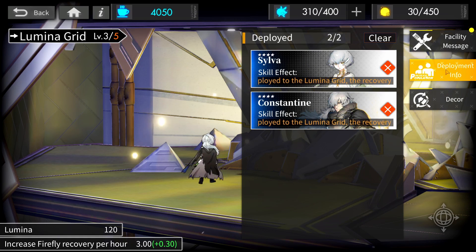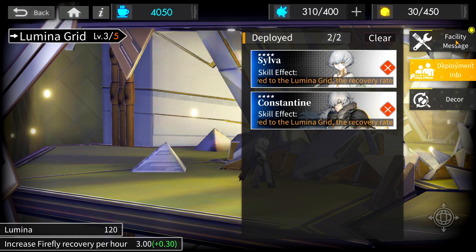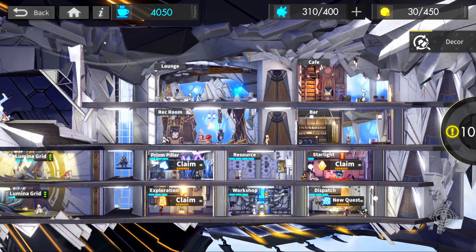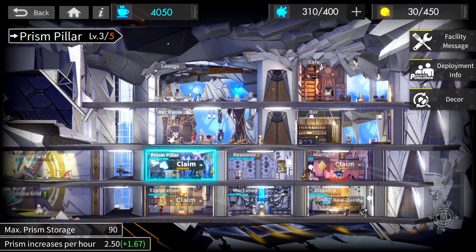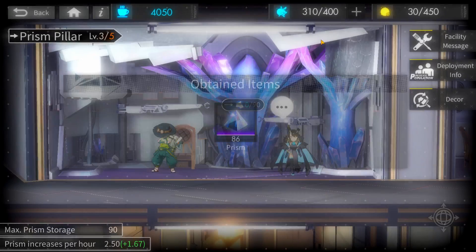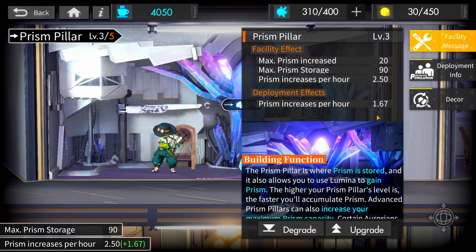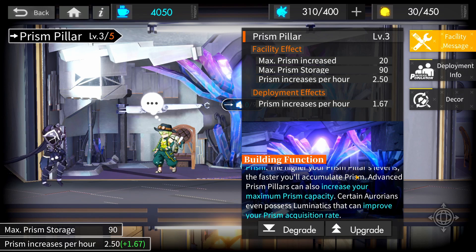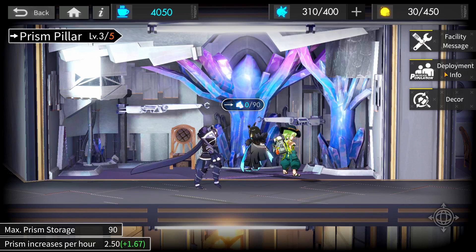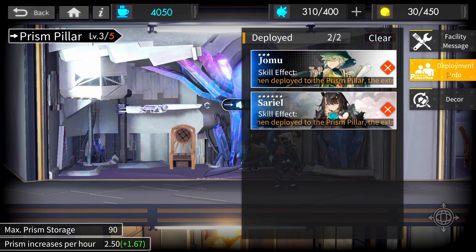Fireflies are mainly used for upgrades to the sections of your base — the higher the upgrade, the more it'll consume. Next up, Prism Pillar. This is where you acquire Prisms over time passively, and it doubles as Prism Storage as well. The more upgrades and higher level your Prism Pillar is, the faster the regeneration of Prisms occurs and the more you can have stored up. The acquisition rate is also enhanced by assigning certain Aurorians to the Prism Pillar.